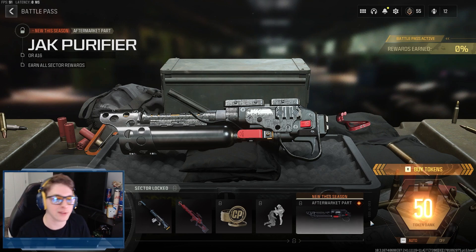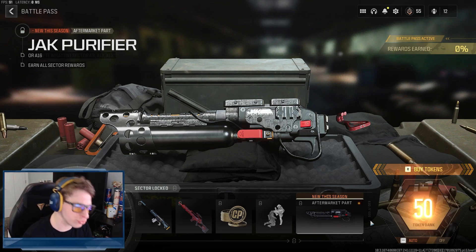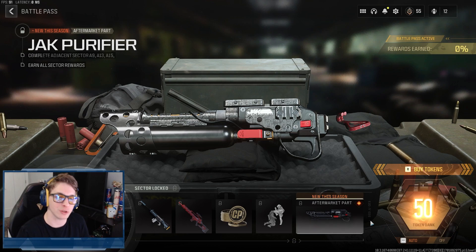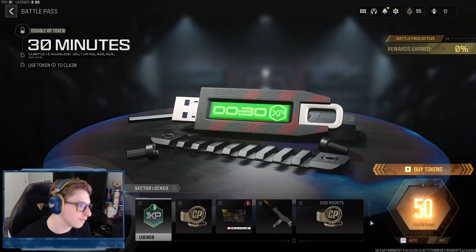All that fiery foreshadowing leads to the new aftermarket part in this battle pass — the Jack Purifier. This is an underbarrel aftermarket part that is a flamethrower. It has an extremely limited range, it doesn't reach 10 meters, but this is your new riot shield counter. If you hate riot shielders, throw on this attachment and get rid of them — what's the issue if you're complaining about a riot shielder now? That's all I gotta say.